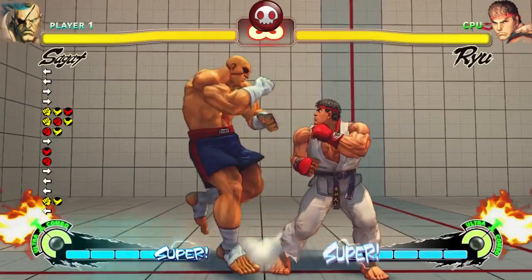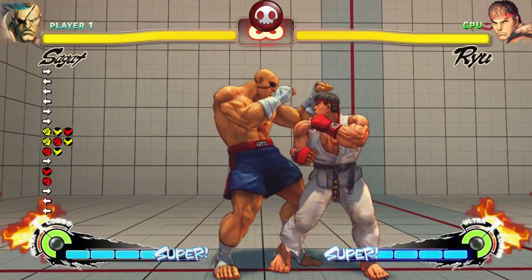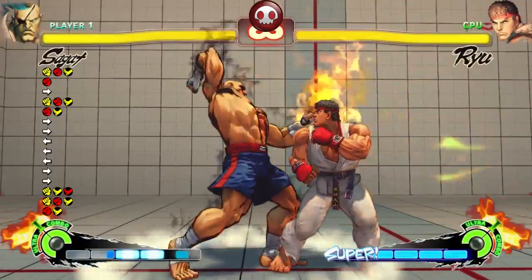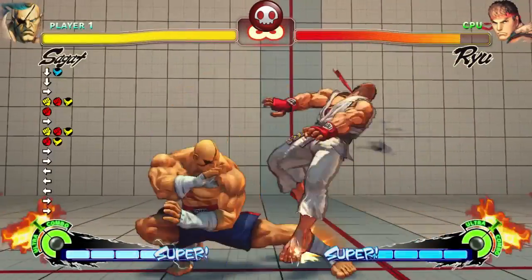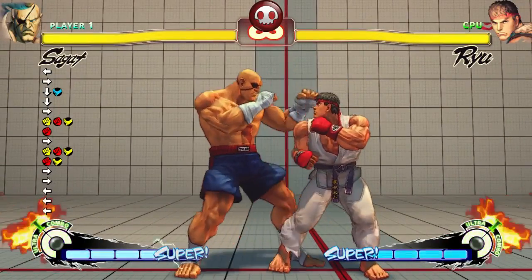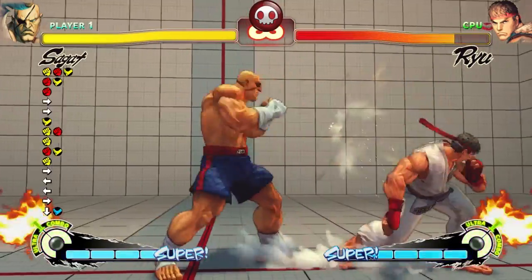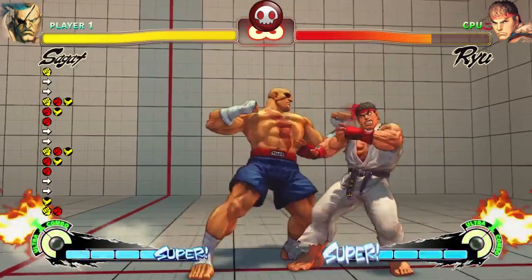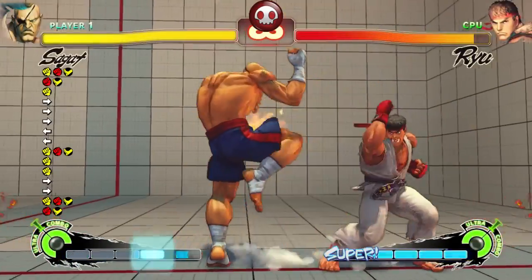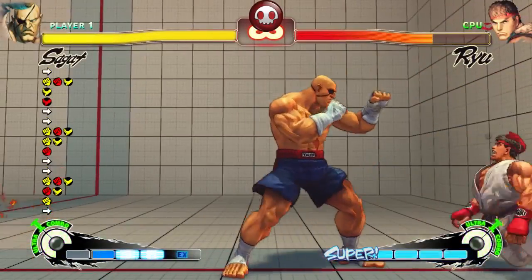Pretty noticeable as well. I don't think Sagat's got many subtle things. Same things as before — level 1 doesn't crumple, maximum level does, and they're the only two levels you have. Comes out the same speed as well. It costs 2 meters and can absorb 32 hits of non-armor-breaking hits. You can FADC into it. Costs all your meter, absorbs 0 hits, but can crumple on level 1. Heavy kick will work.